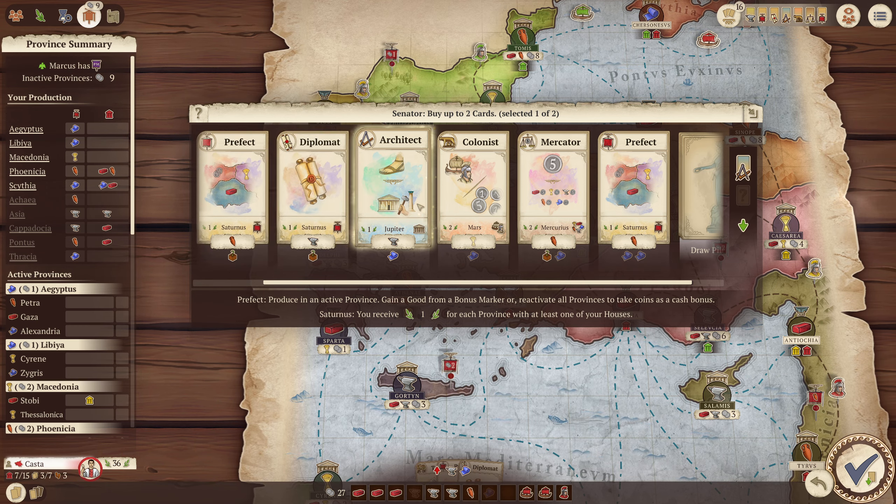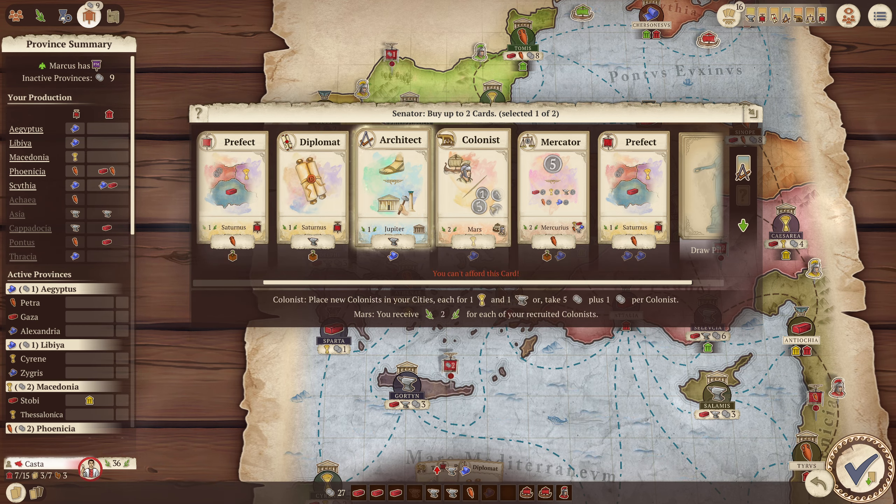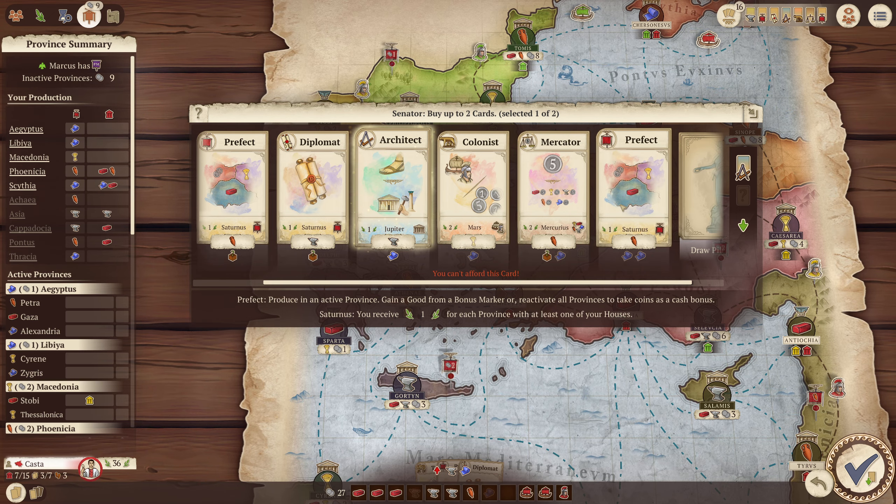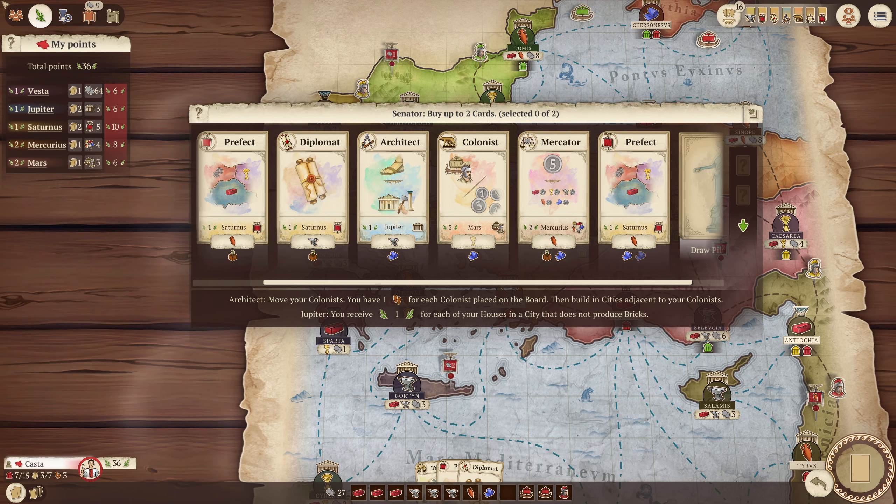This is one for each person. And then this one is for every type of good. Let's look at my scoring track. Jupiter — I'm doing decent. This one: total number of goods you're producing. I'm at eight. So should I focus on these two?